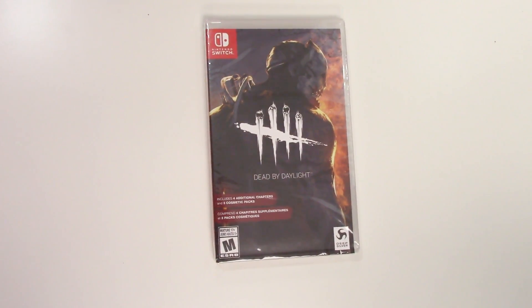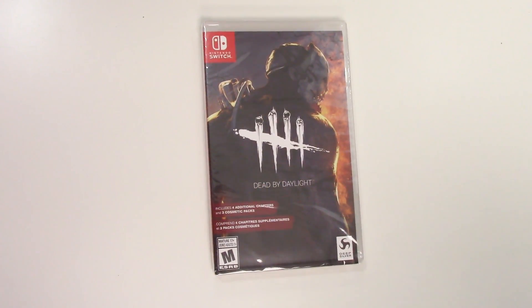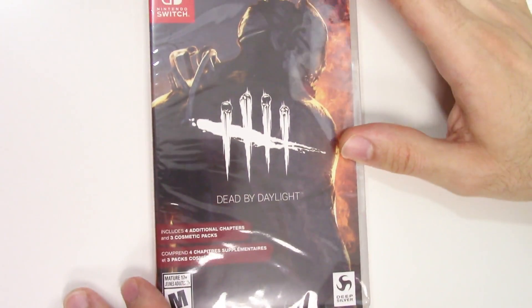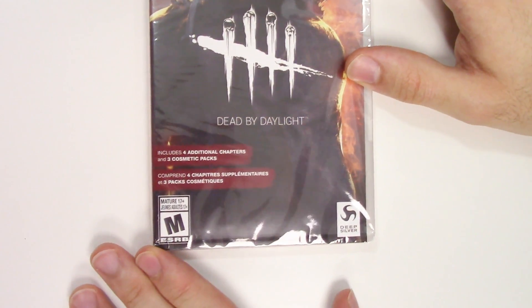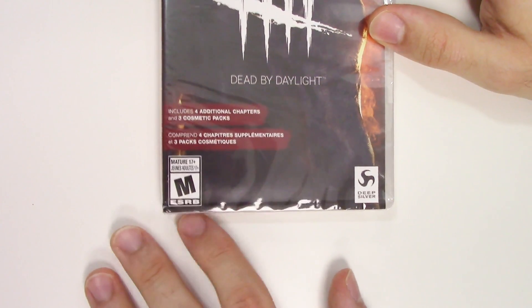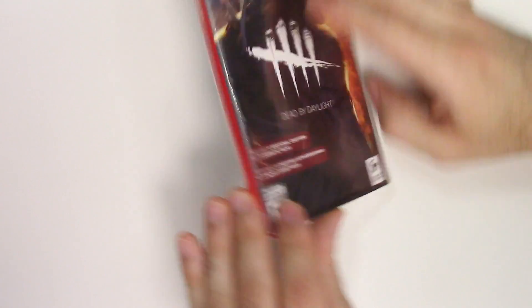Hey guys, welcome back for another unboxing with PopnGames. In this video we're gonna be unboxing Dead by Daylight for the Nintendo Switch. We see the front cover right here with this guy, and down below it says 'includes four additional chapters and three cosmetic packs.' We can see that it's rated M and developed and/or published by Deep Silver.